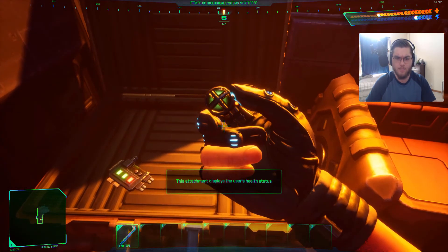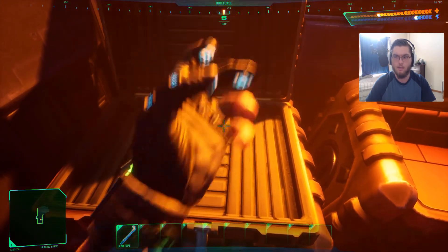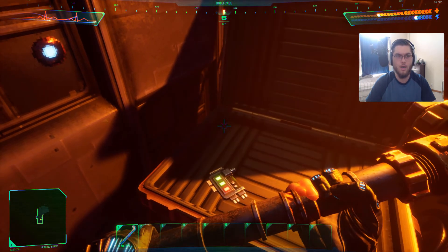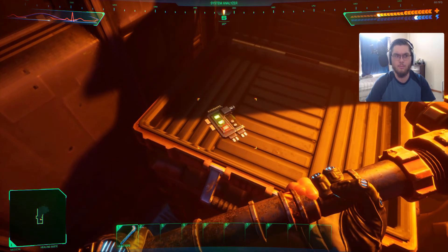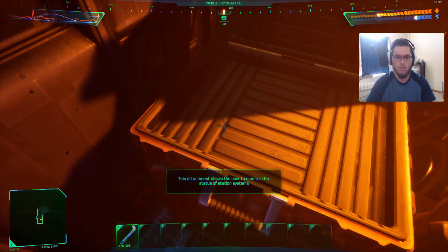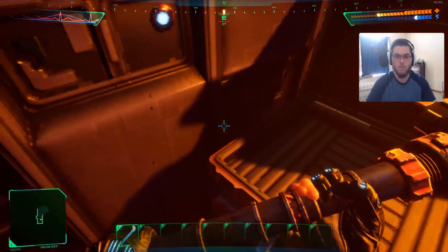I'm gonna pick this over. Quick attachment displays the user's health — it kind of reminds me of Resident Evil's health a little bit, the way it looks. Attachment allows users to monitor the status of the station systems. Okay, so we got our guy all geared up.